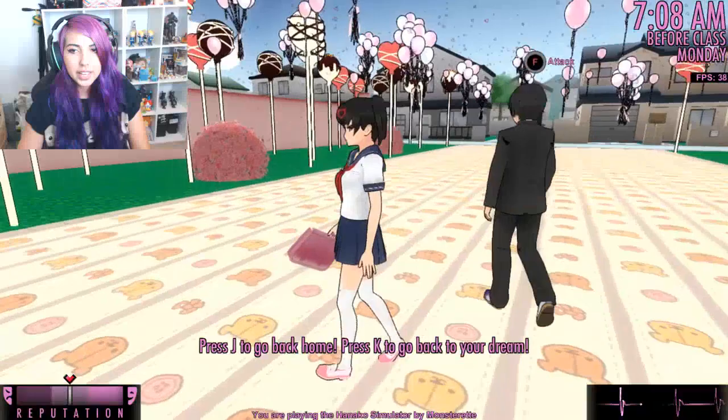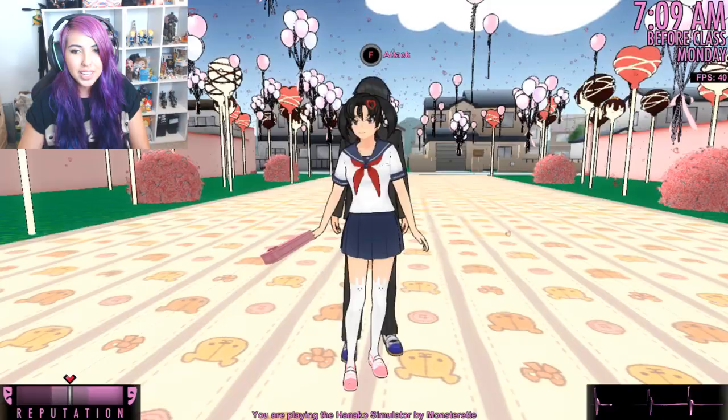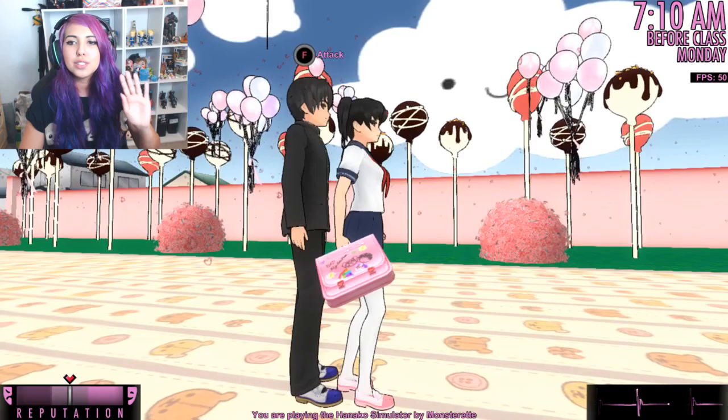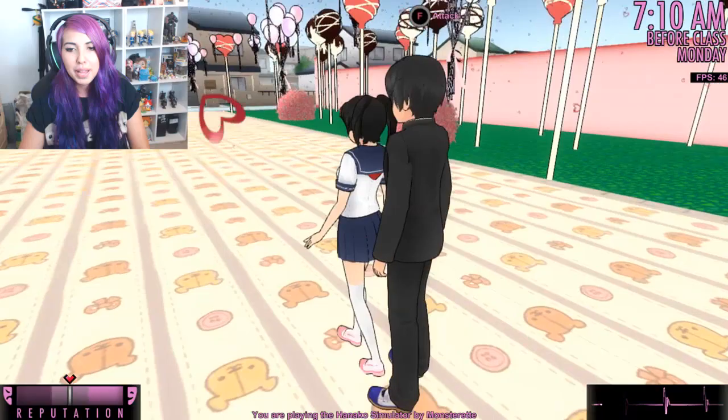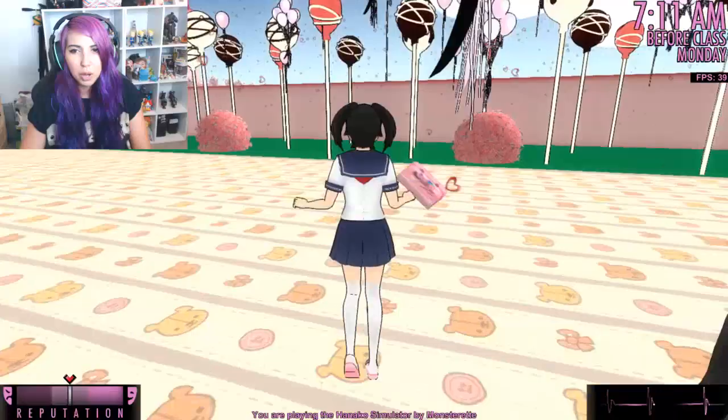Here we are! Oh, you can go back to your dream by pressing K. Hey, is he following me? Oh he's following me - look how tall he is in comparison! So tall. Look at my cute bunny tights and the clip in my hair and my little school bag. Oh, everything is so kawaii about this mod, even the clouds! Look at the clouds in the sky. Senpai, why are you floating? That's really creepy. The clouds are so cute and there's falling love hearts and balloons and giant cake pops.